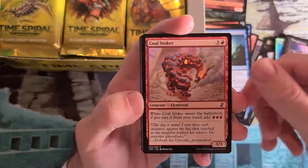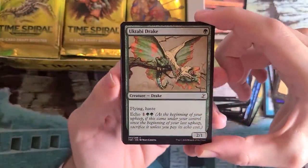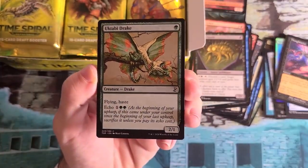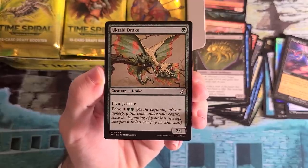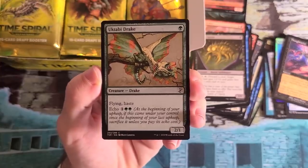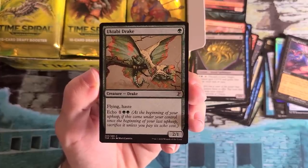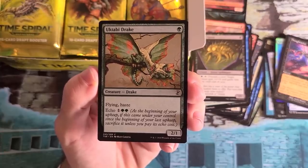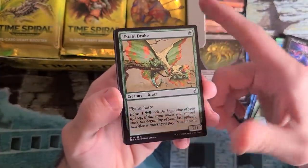Coal Stoker again. Ridge Rannet — Guided Strike — shows up once more. Tabidrake — green got a bit of flying. Green, known for its horrible ability to fly — Planar Chaos throws that to the wind. There are a couple of cards with higher echo costs than mana costs in Planar Chaos: this and Timbermare, I think. They're a little more inefficient to use, but this card is still totally fine. You can jam it down when you have three mana, attack for two that turn, then the next turn pay the three mana echo and you've got a 2/1 flying Haste that sticks around. It's like a Windrake you just pay a little out of order for. Solid limited card for an aggressive green deck.